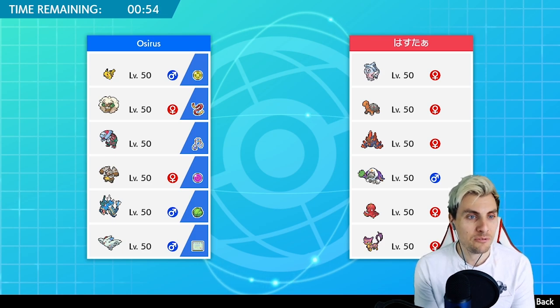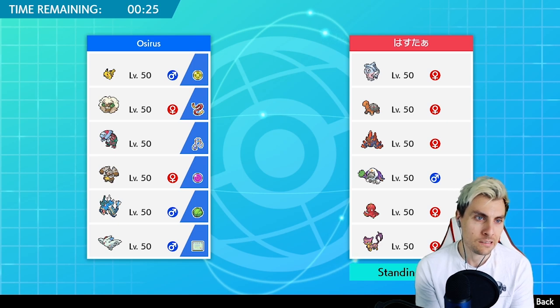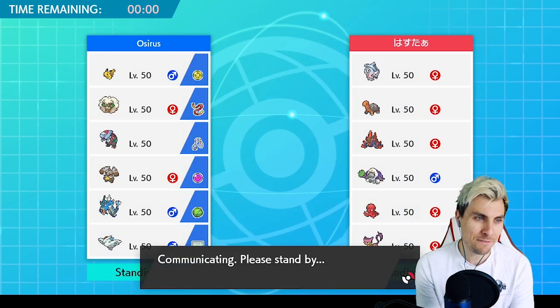We could paralyze stuff for sure, but is it really going to be that helpful? Without a Steel type in the team it makes it pretty difficult to deal with Hatterene. We do have Taunt with Whimsicott but Magic Bounce makes that very difficult. Let's go Pikachu up top. Diggersby could be quite good here, or Togekiss — probably not the greatest idea either. We'll go Whimsicott and Pikachu — just dawdling far too much.